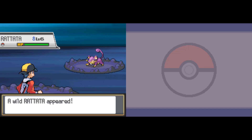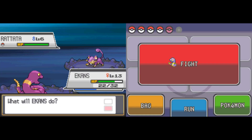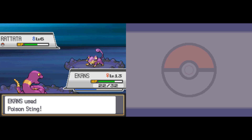Oh good, Rattatas — just what I wanted to see in a cave. Not all that surprising, really. I would like to see if I can maybe run into an Onix while we're here, but I sincerely doubt that is going to be the case, because of the pathetically low encounter rate and the fact that I really don't want to be hanging out here longer than I have to.